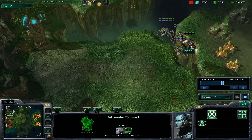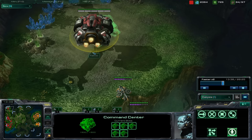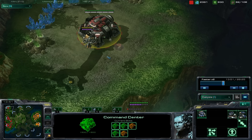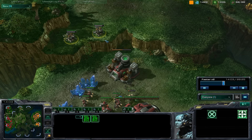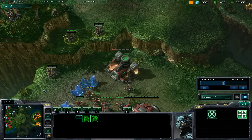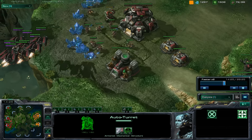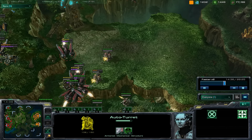So here he comes in with two banshees and two ravens, intercepting my third base. So I'm like, that's probably not the best idea, let's just hide existing units for now. And dropping some auto turrets on my high ground, which isn't that annoying at the moment. I haven't given away what I'm up to yet, but with the auto turret on the low ground I'm like, I better do it. So I'm going to have to come in here and give away what I'm up to.